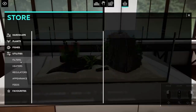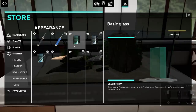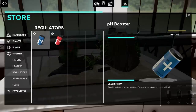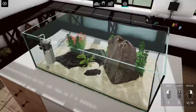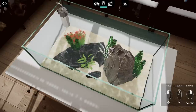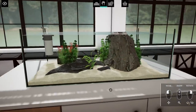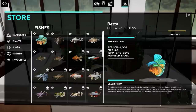What else can we put down? We have utilities. Wait — it's glass? I can just change to glass, I guess. You can also feed them. There are regulators. I think I want to put down a filter because I think that looks realistic. You can even select your favorites — oh, that's really nice. I want to have this one.